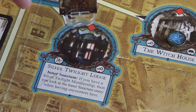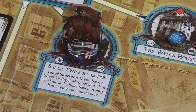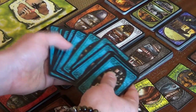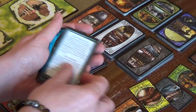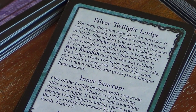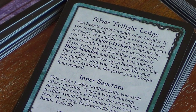Pete starts the encounter phase at the Silver Twilight Lodge. We draw an encounter card — might get something good. We get: 'You hear the quiet sounds of an intruder. If you investigate, you find a woman dressed in black. She attacks you as soon as she sees you. Pass a Fight minus one check to subdue her long enough to explain your investigation.'